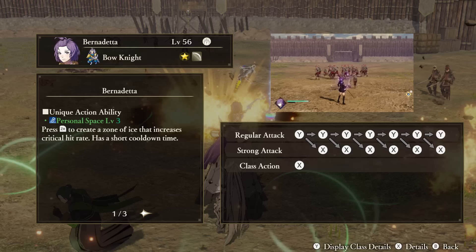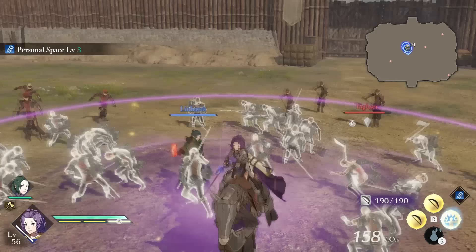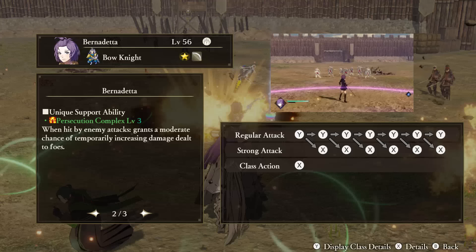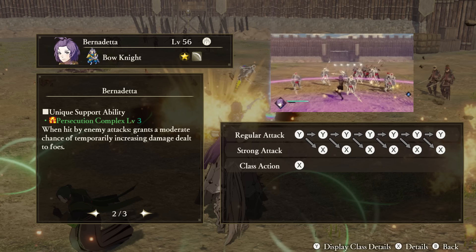Bernadetta — Unique Action: Personal Space. Hit the Unique Action button to have Bernadetta create a circular zone around herself which freezes enemies caught within. This area will linger for quite a while but is unusable again until your Unique Action recharges over time. Support Ability: Persecution Complex. When being hit by enemy attacks, Bernadetta gets a chance to temporarily increase the damage she deals right back to them. Tactical Ability: Master of Concealment. When ordered to defend, Bernadetta's damage to enemies will increase.